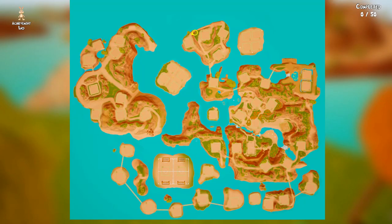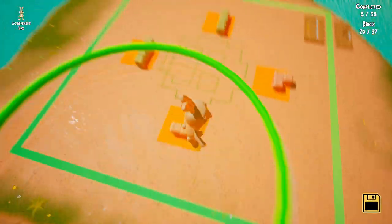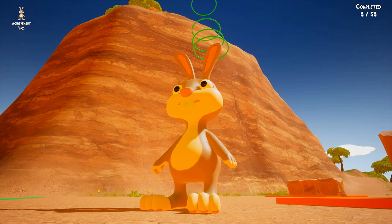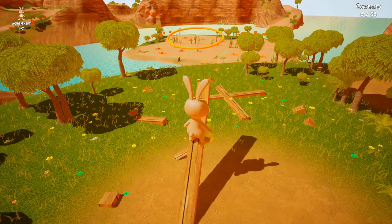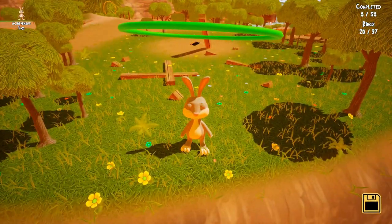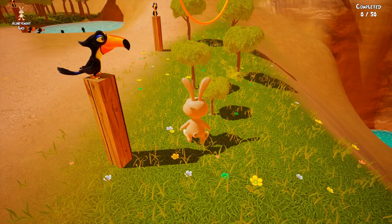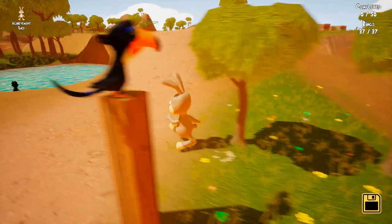Next one is in the top area — you've got to jump through all these. It's a little tricky but just make sure they all turn green. Take the bridge across to this area by the toucan birds — there's a ring here, just jump off the wood. Then there's another one in the same area where we've got to jump up on a tree.